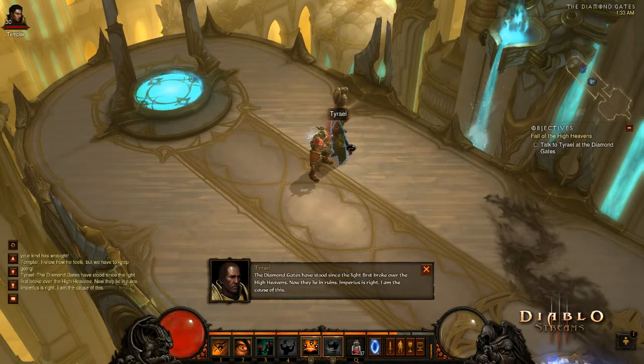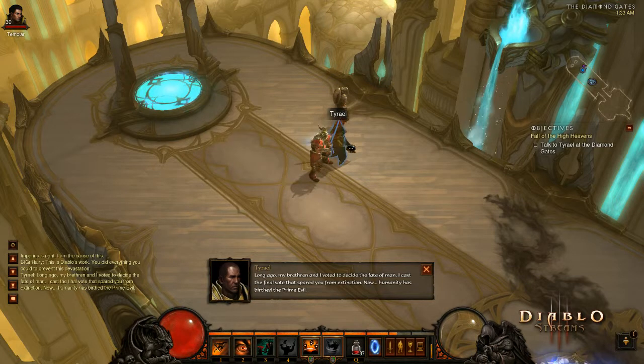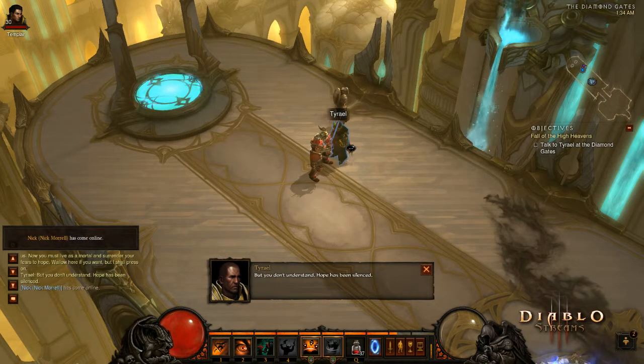The diamond gates have stood since the light burst broke over High Heaven — now they lie in ruin. Imperius is right — I am the cause of this. This is Diablo's work. You did everything you could to prevent this devastation. Long ago, my brethren and I voted to decide the fate of man. I cast the final vote that spared you from extinction. Now humanity has birthed the pride. Hope has been silenced.